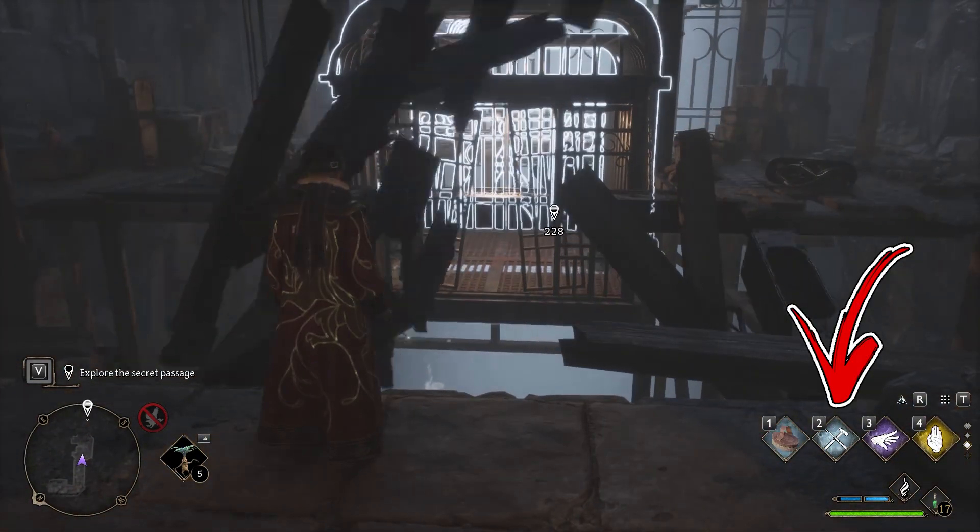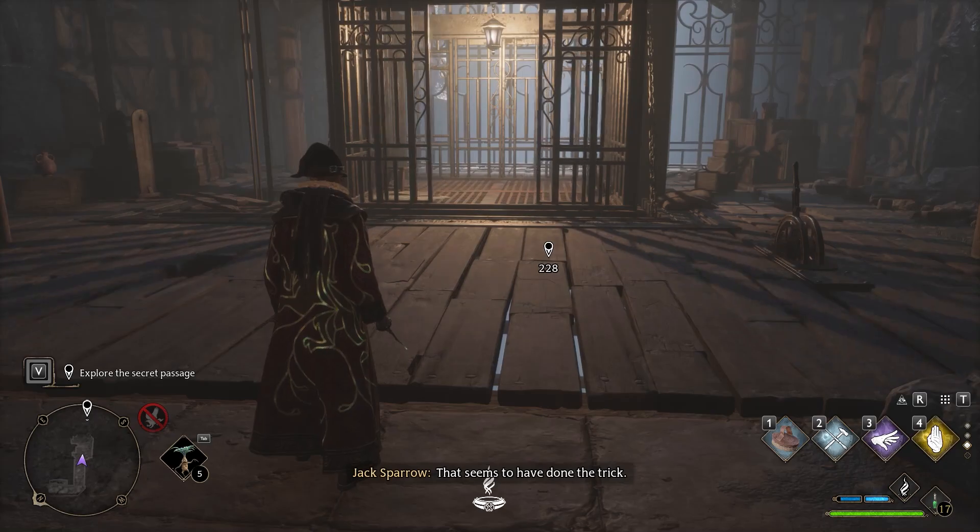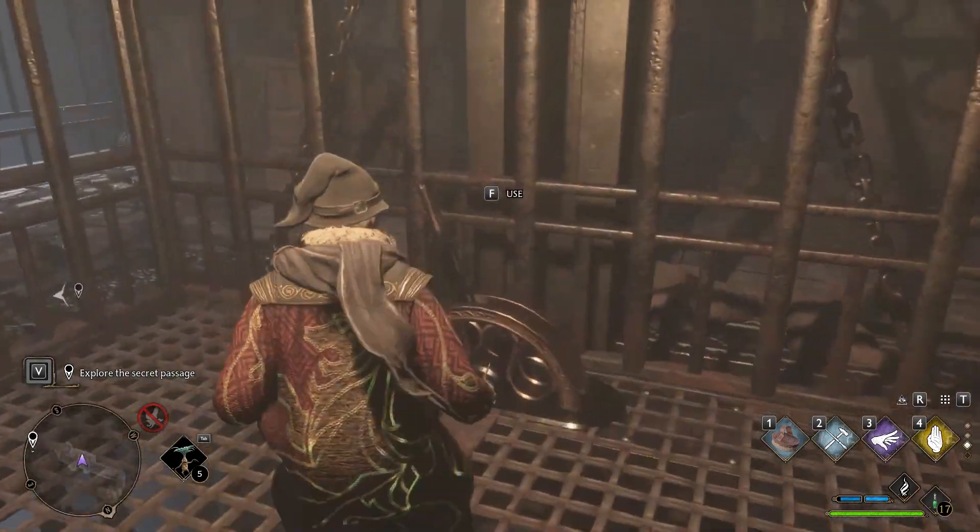You have to use the Repair spell in order to fix the lift. Then enter inside and pull the lever to go down.